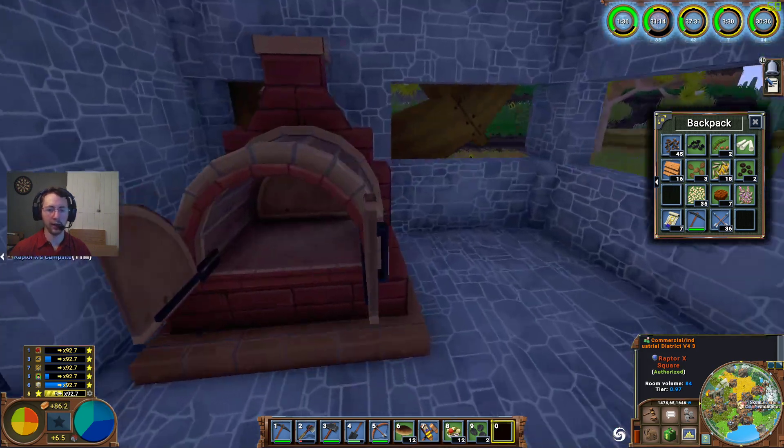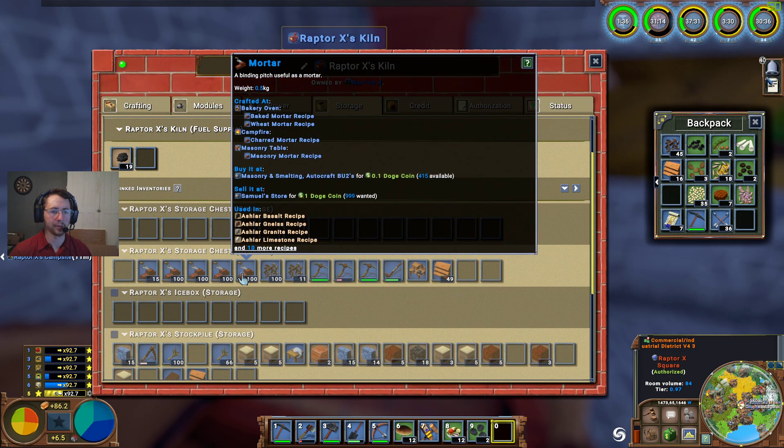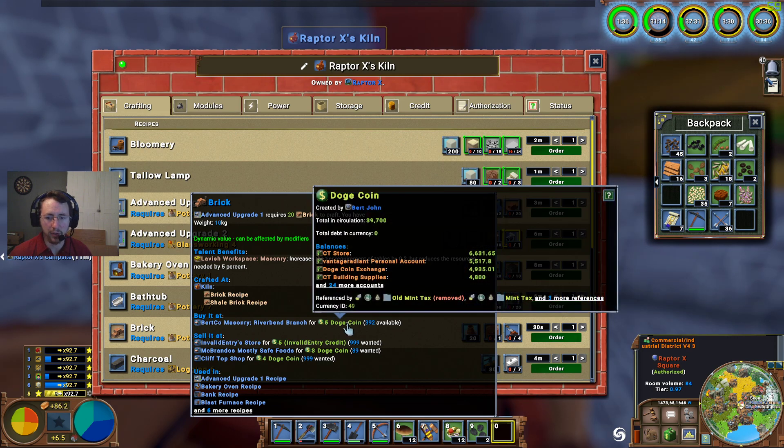We're going to go ahead and see if I can make myself a couple of advanced upgrades. This will be the advanced upgrade ones. We need 20 brick, which we can currently buy for five Dogecoin — so it's going to be a hundred Dogecoin worth of brick to get that, which is really quite expensive.